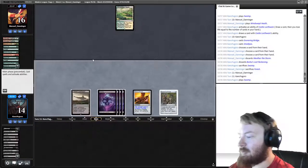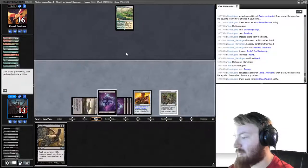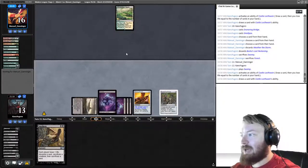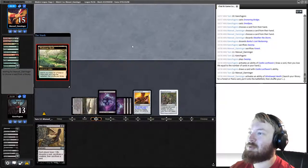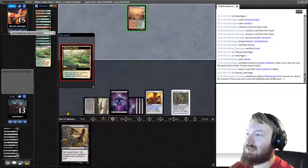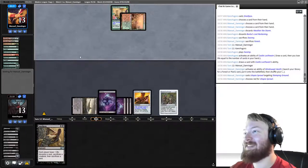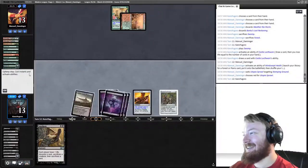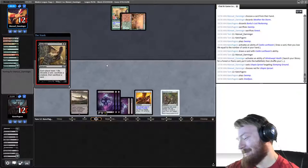We draw a Swamp, play it. No reason not to do this on our turn — the final Smallpox. The four Smallpox game! Opponent cracks Windswept Heath for Stomping Ground and Utopia Sprawls. Oh no, opponent — don't do that. Final Smallpox — we sac a Swamp and pass.